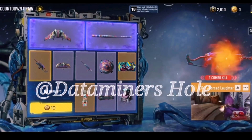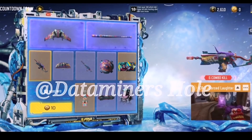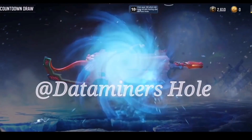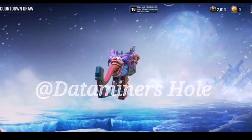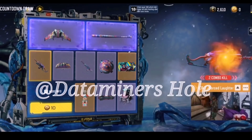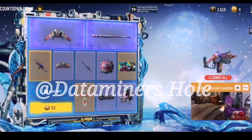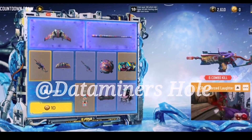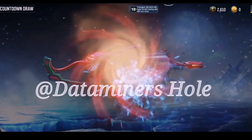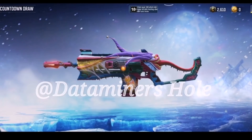Then we have one of the most unique legendaries ever in my opinion — the ICR1 Forced Laughter. This thing barely even looks like an ICR1 anymore, it's absolutely crazy. It's also going to be a reactive camo skin, which I love. It looks like a clown gun, almost like an LMG from a cartoon first-person shooter. Very good job by COD Mobile on this skin.